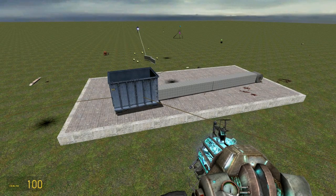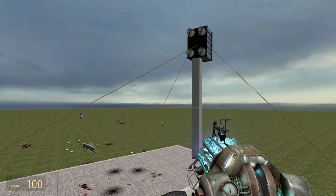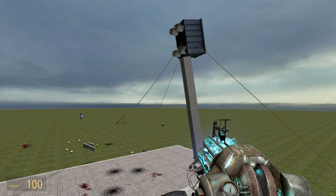Now you should have a successful catapult. All you have to do is fire your thrusters — it will go up in the air, the ropes will catch it, and it will fall right back down to the ground.